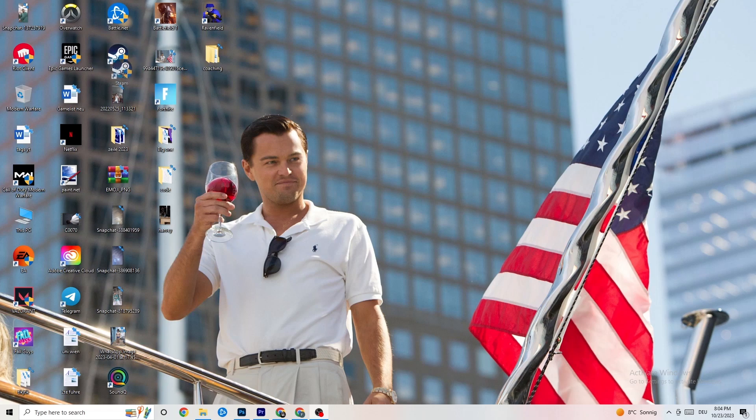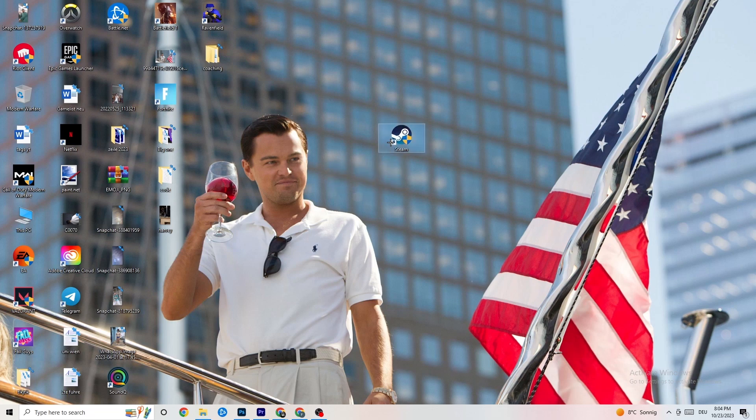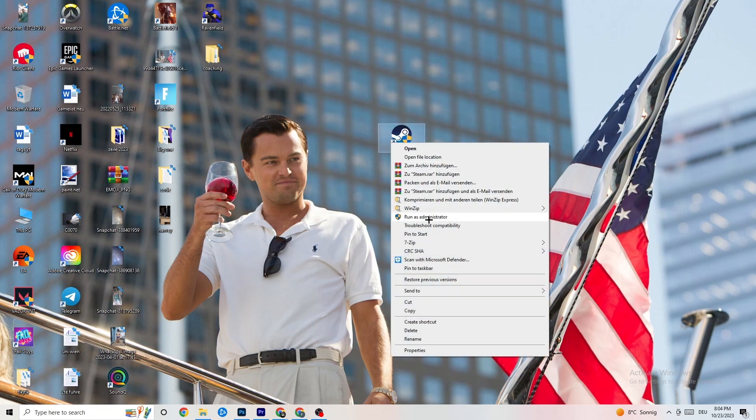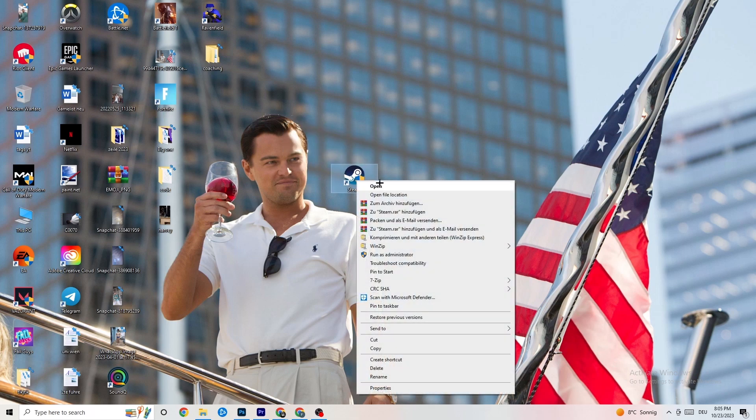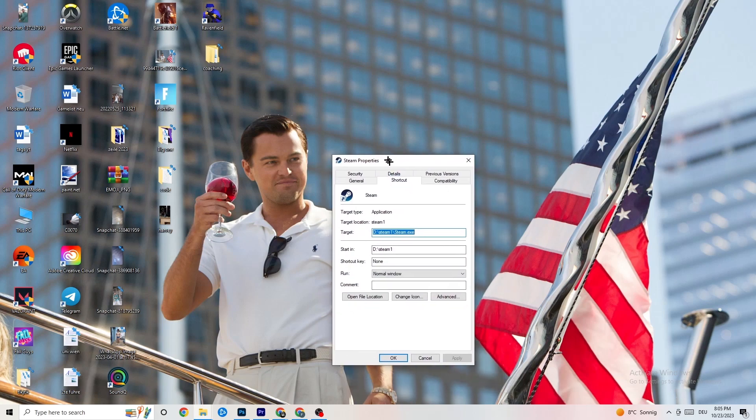The first step is to go to your launcher — for me that's Steam. Drag it to the middle of your desktop, right-click it, and click 'Run as Administrator'. This will cause your launcher to pop up and start. Launch your game through the launcher and this will probably fix your issue. If it doesn't work, right-click the launcher shortcut again and go down to Properties.